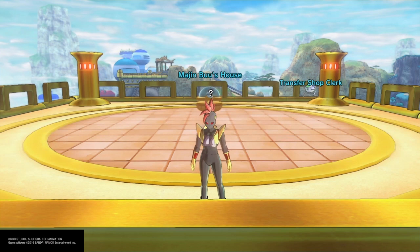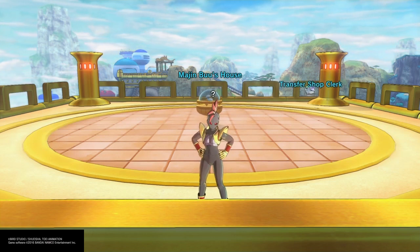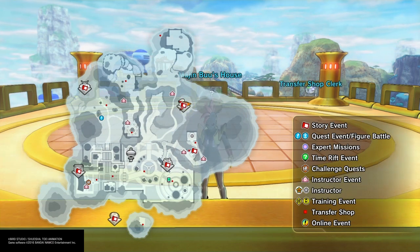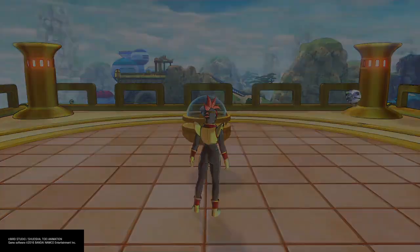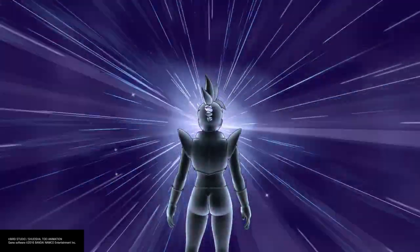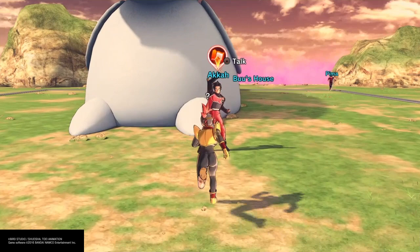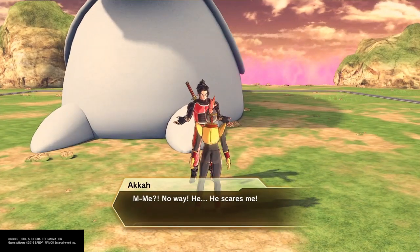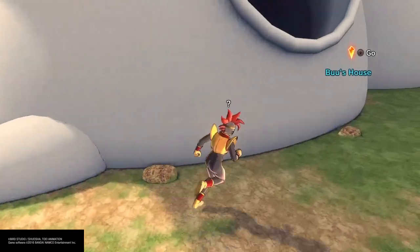For those of you that don't know, when you're doing these Awoken skills, you have to get so far in story mode. You pretty much have to beat the Saiyan Saga — Vegeta and Nappa — and then it's going to make you come out here and visit all these places. Once you get to this point in the game, you can start the process of getting the Awoken skill. One other thing to note is that you will not be able to get the mission until you are level 35, so until that point all you can do is build up to it.